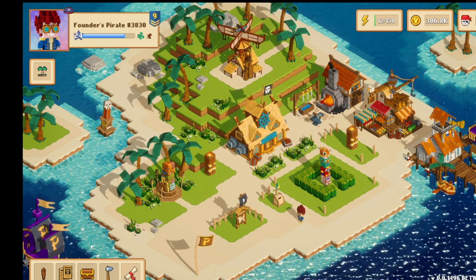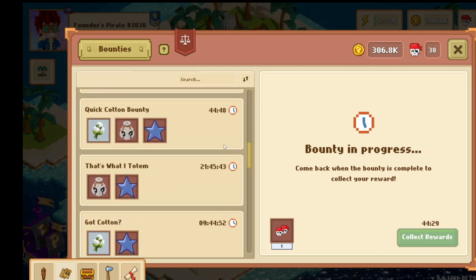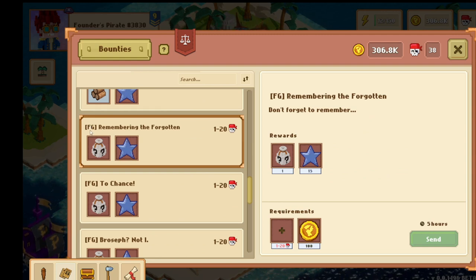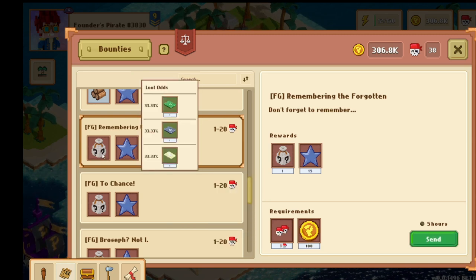Now that I'm in the game, let's start with the bounty. Go into your bounties and scroll all the way down until you find the one with 'FG' in it — that's the Forgotten Gods bounty called 'Remembering the Forgotten,' and you can put up to 20 pirates in it. It looks like you have an equal chance of getting all three tablets, which makes it a chance game, so try to do this as quickly as possible.